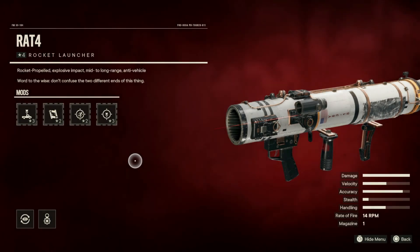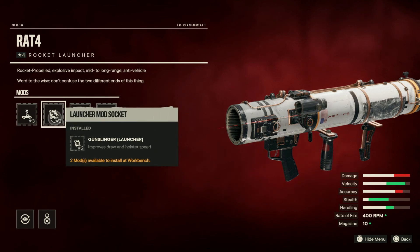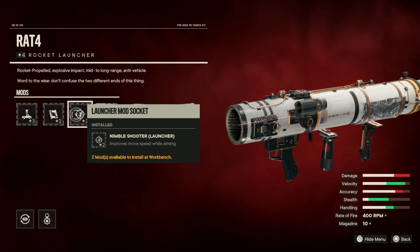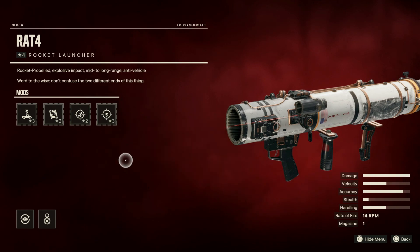For the third weapon I'm using the RPG-4 rocket launcher, of course just to deal with tanks, helicopters, and planes. This weapon has the Lock-On mod, which helps me lock onto those vehicles. It also has Gunslinger, which improves draw and holster speed, Nimble Shooter, which improves movement speed while aiming, and Trigger Discipline, which improves aim weapon damage.